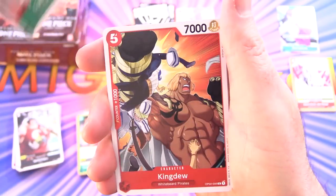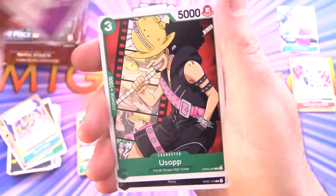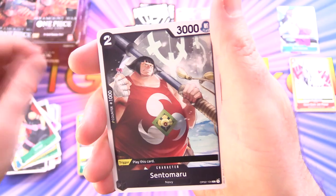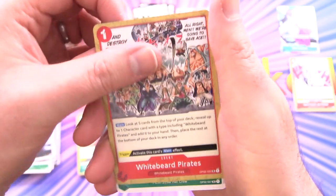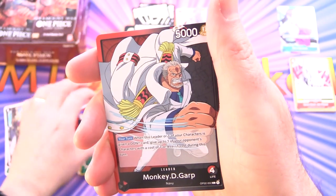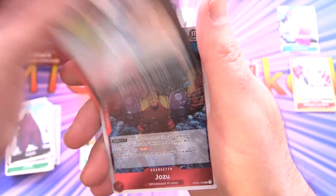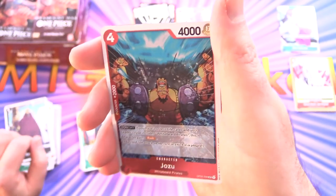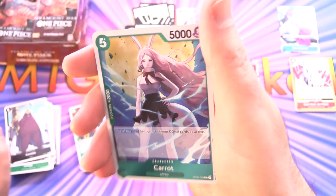Next up we've got Trafalgar Law, Kingdew, Deathwink, Domino, Usopp, Sentomaru, Komil, Whitebeard Pirates for the uncommons. Then Nico Robin and Monkey D. Garp — that's a leader card, set that aside. Jozu is the rare, followed by Carrot.